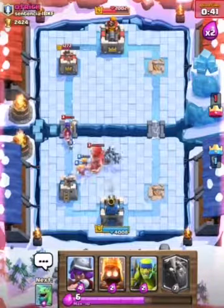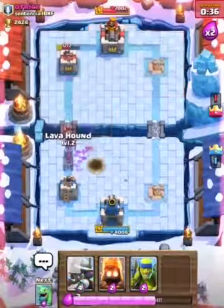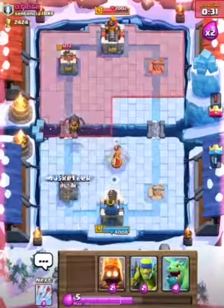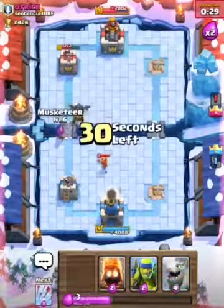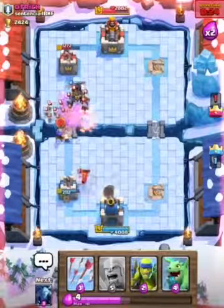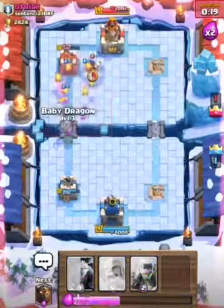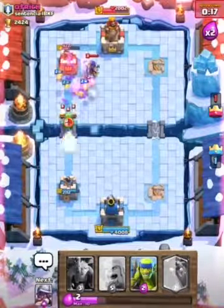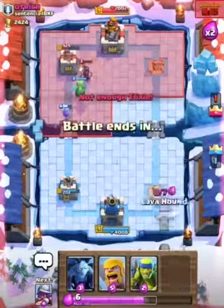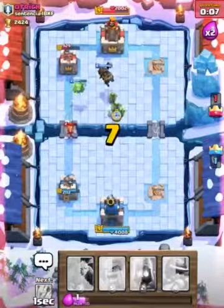Barbarians taking care of the Giant Skeleton. Lava Hound placed front this time. Let's arrow down all that and get some damage in. Here comes our second Lava Hound — 10 seconds left in the battle, it's gonna get down to the wire.